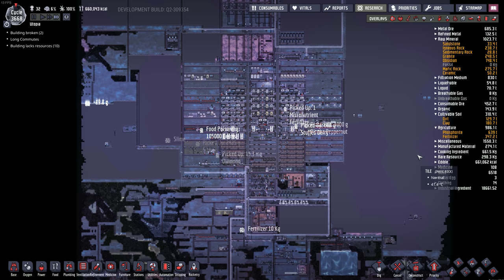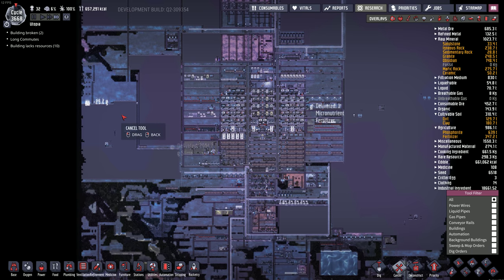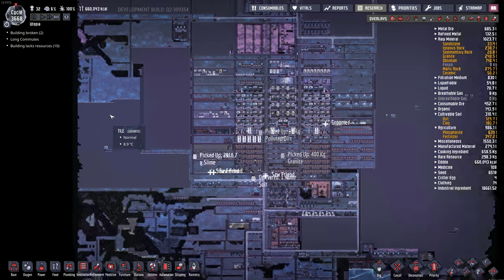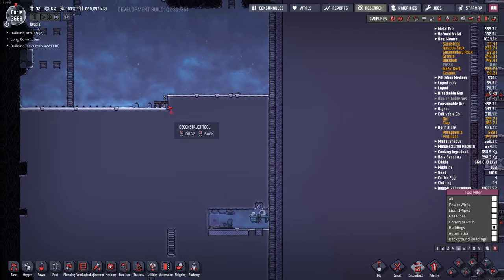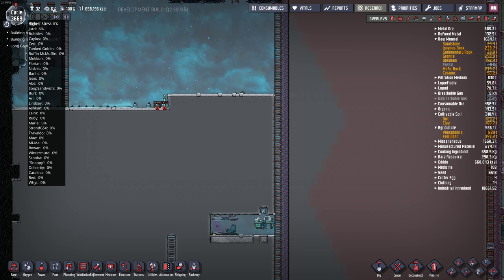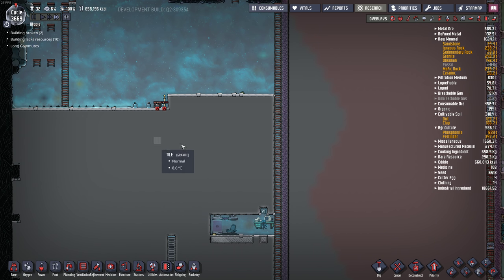Let's just take a look at them building here. That mopping project is not going very well. Here comes the autosave. I kind of wanted to get to cycle 4000. I might let the game run overnight — it's pretty stable now. There's enough food and oxygen and everything, and stress is usually sitting at around zero. Jared got stressed out because I trapped him on the machine.